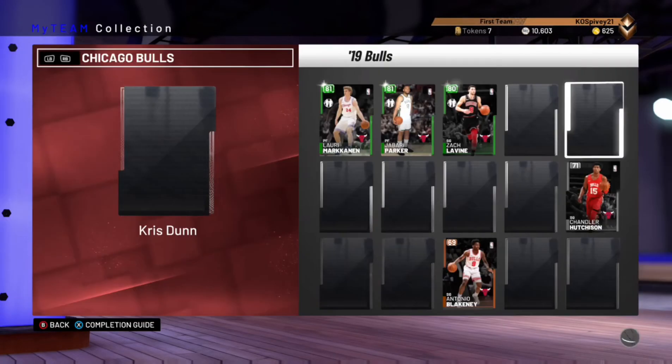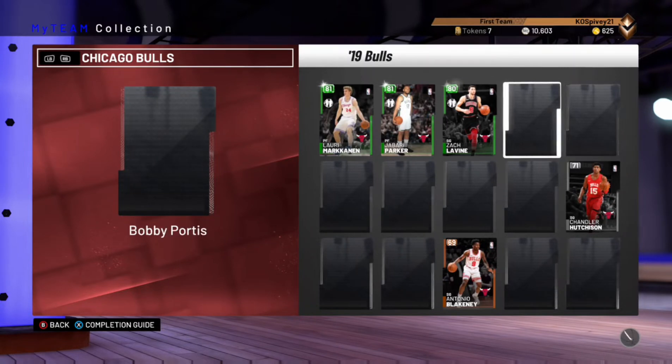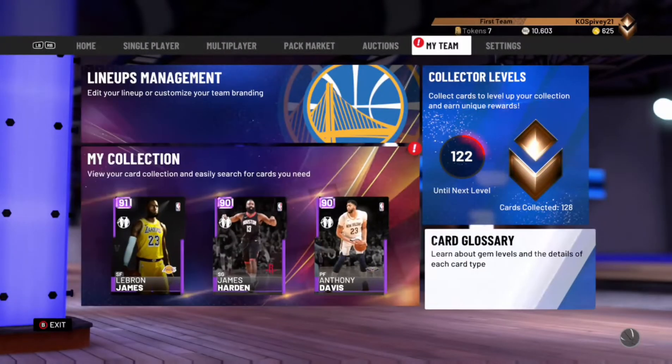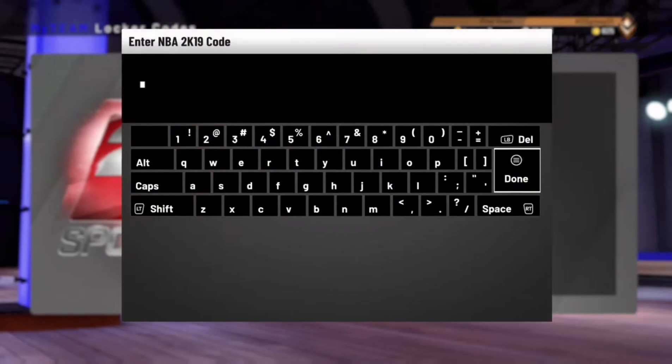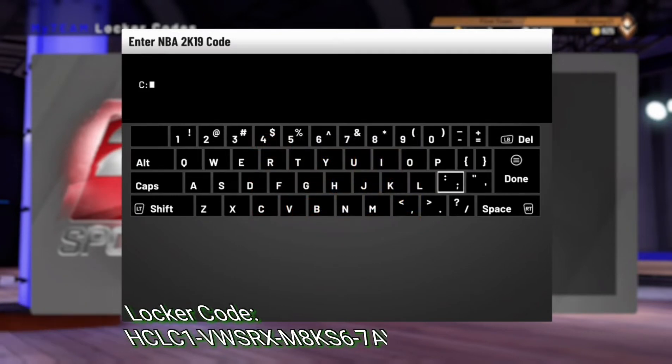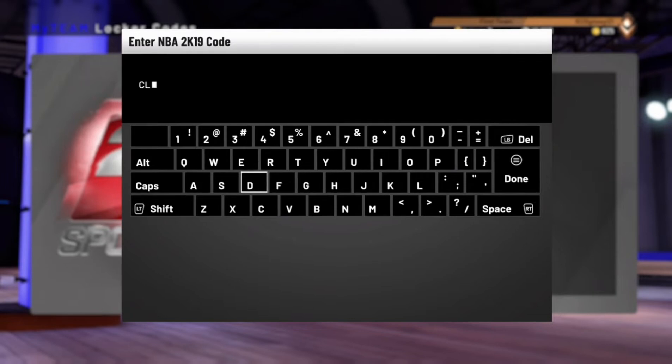In today's video we're going to go over the new Heat Take Pack. I have the locker code right here and there'll be a picture of the two best cards you can get from the packs on screen. I'm going to put the code in and see if I can pull one of the tickets to get new Kemba or the Marc Gasol. The code is C L C 1.